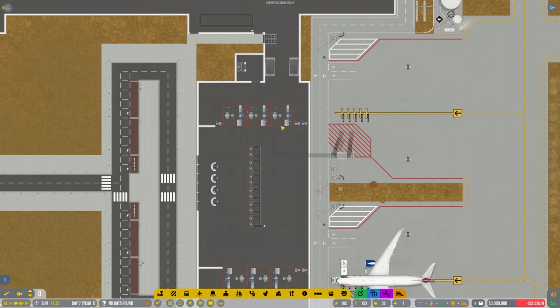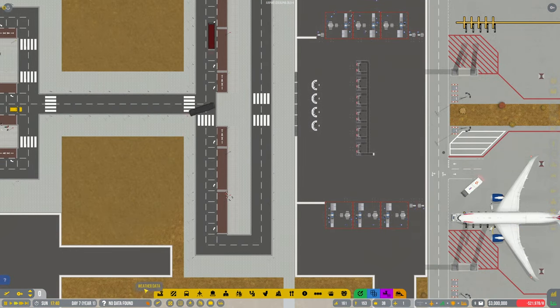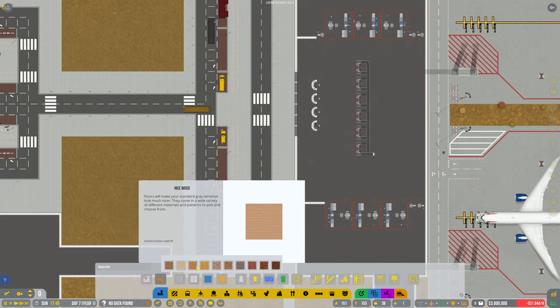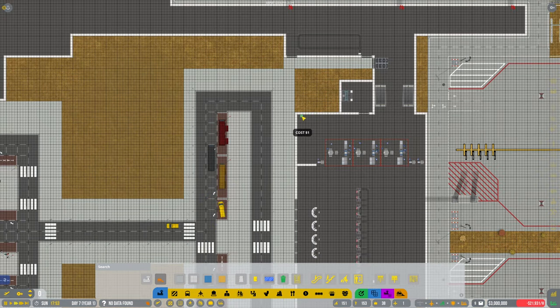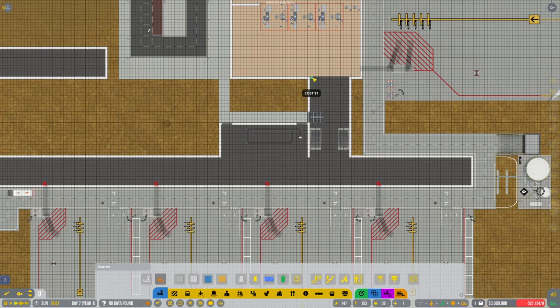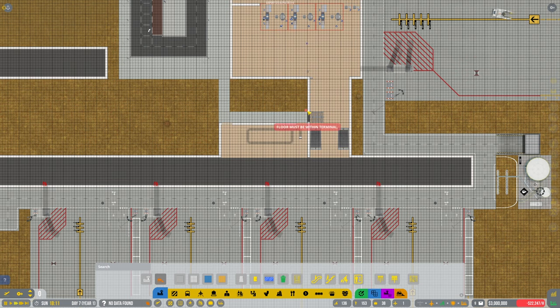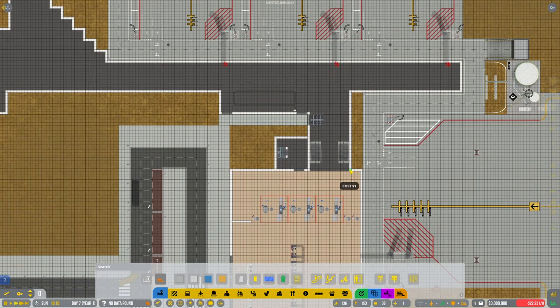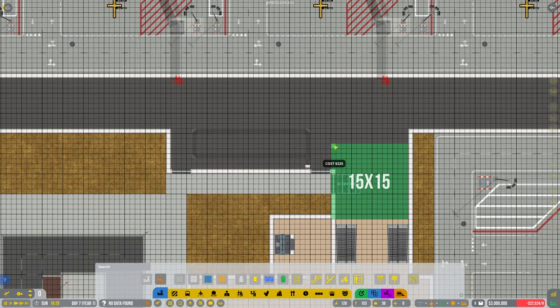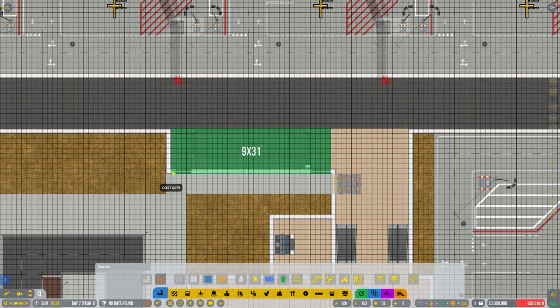I haven't done any flooring in this area either. Let's get a nice bit of colour — shall we have wood again? Let's go real light wood downstairs. I'll do this all the way through terminal one, up to here, because that's going to be classed as terminal one — that's the baggage area. Now lovely jubilee, it's all in place.